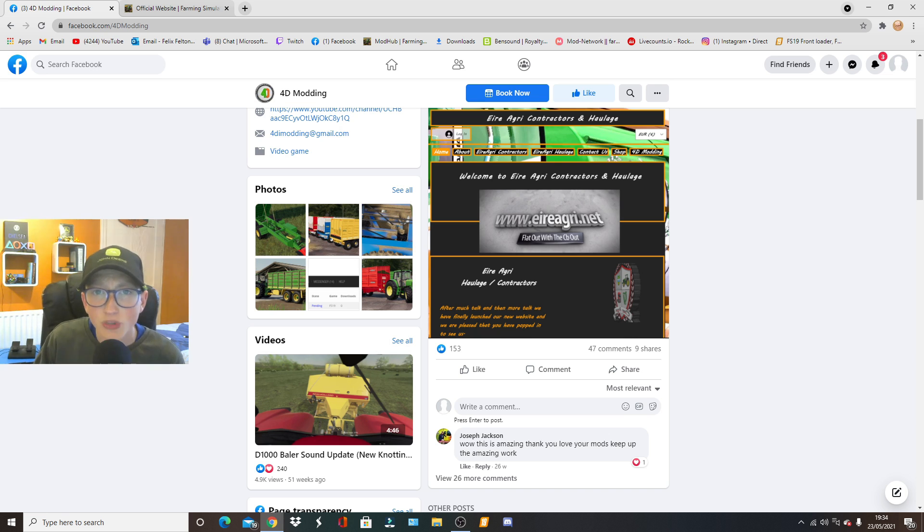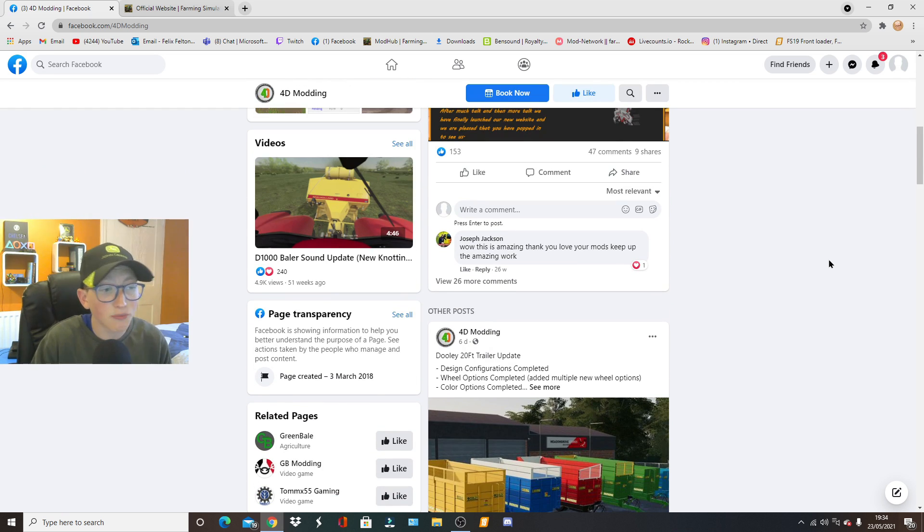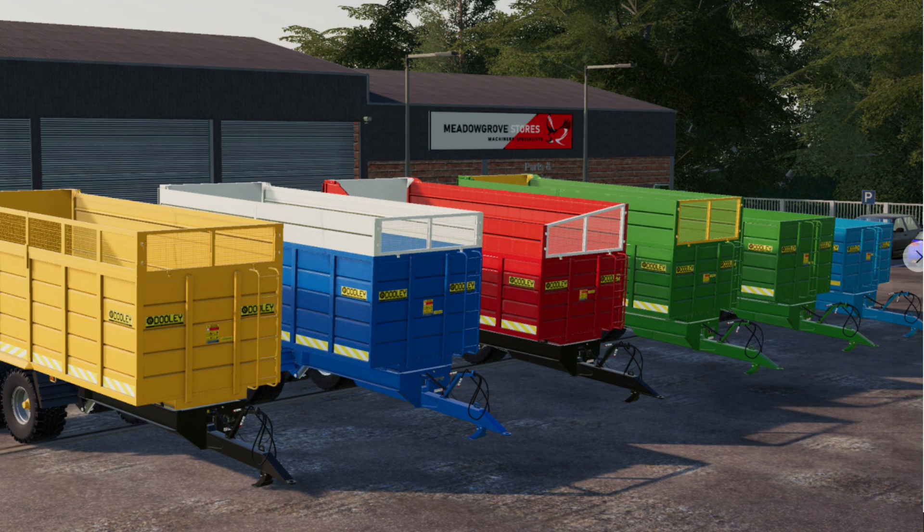The next news is from 4D Modding. He has been working on this project for quite a while and it's nearly ready. He's been working on some Dooley trailers — silage trailers, grain trailers, manure trailers. You name it, they are compatible for whatever you can put in them. As you can see on screen, here are what the Dooley trailers look like. You have a mixture of different colors: yellow, blue, red, green, and a light baby blue. These will all be compatible for silage, manure, grain, and straw — whatever you want to put in there.